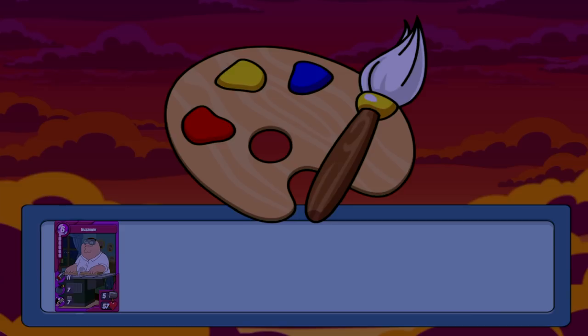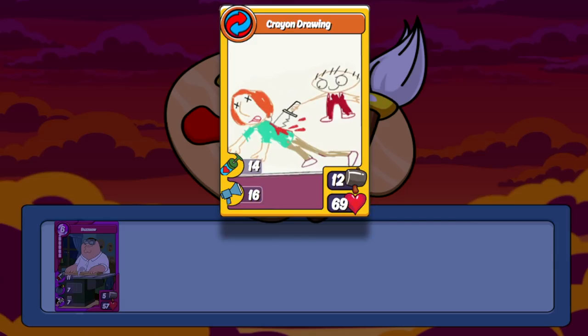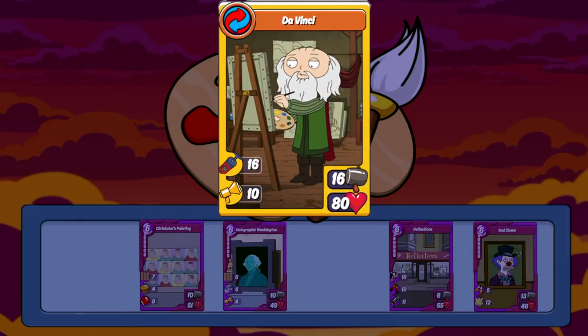Now for the mythic combos. First up is Cran Drawing with Stewie and Buzzsaw — a pretty good defensive combo with a good amount of HP and a nice recover skill to keep its HP higher as the AI combos for you. It also has a cheer stat, but the cheer only goes to artistic cards. Realistically, this is more like a weaker version of the DaVinci combo. You can also make DaVinci with Stewie using some of the older items here.